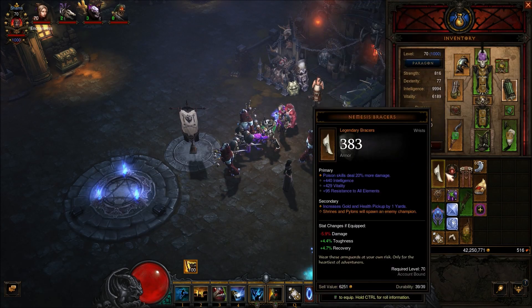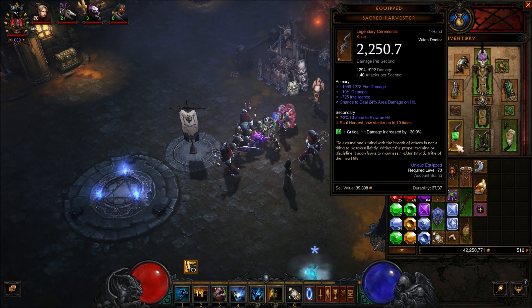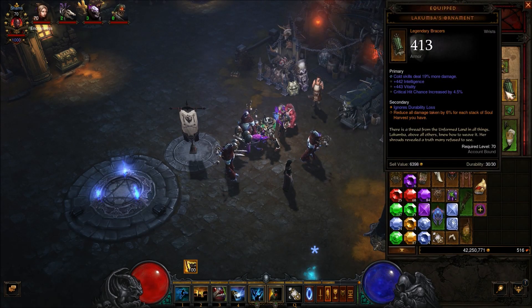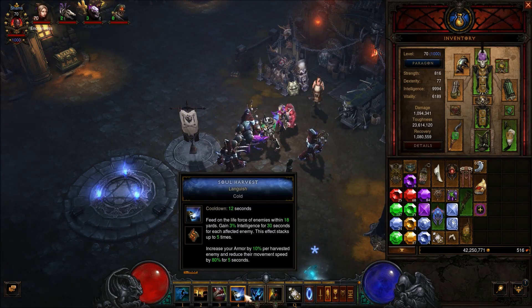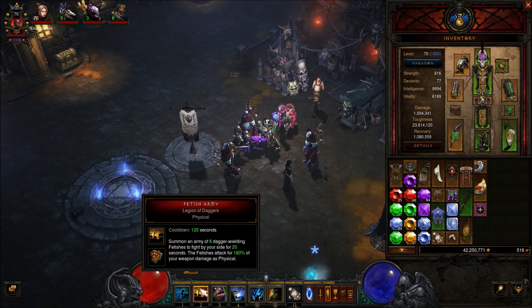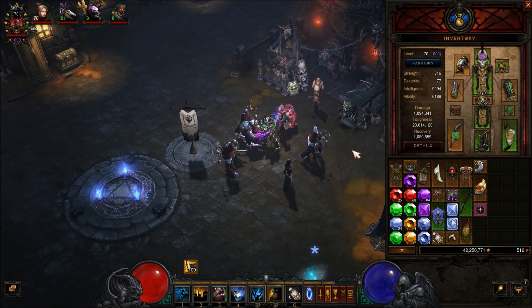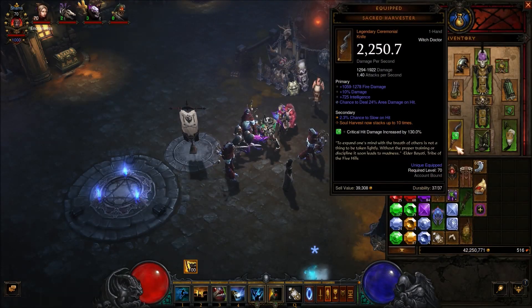Let's get right into the gear, starting with the weapon. We're going to use a Sacred Harvester for Soul Harvest to stack up to 10 times, because in conjunction with our ornament here, it reduces damage taken by 6% for each stack of Soul Harvest — so that's 60%. We're also using the Languish Rune to increase our armor, getting a whole bunch of toughness from Soul Harvest since we're not going to get a lot of sustain from our pets.